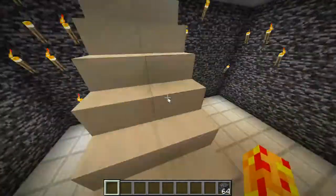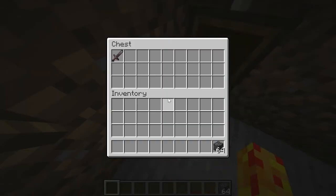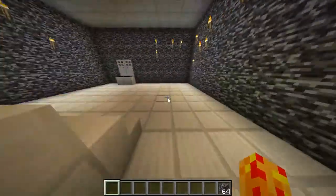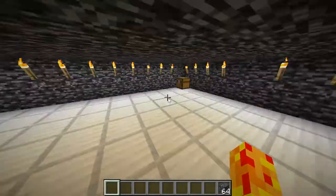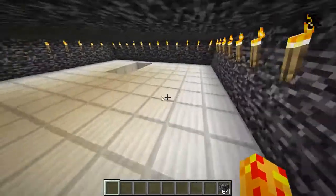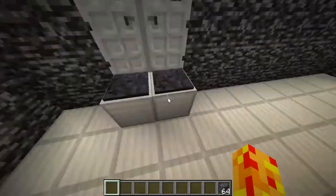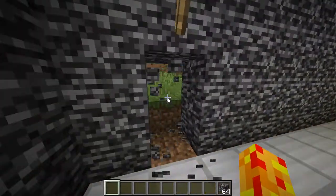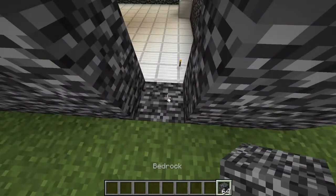Look at this. Okay, basically you are trapped in here, you open the chest and you see a salt - and then I'll just be waiting for you upstairs and you try to defeat me. To defeat me, inside this chest is the lever, and then you can grab the lever, go right over here and you can open this door, put the lever on both sides and escape.